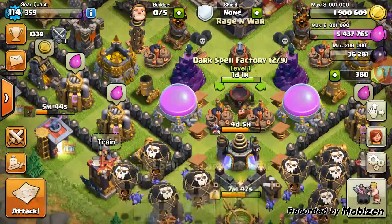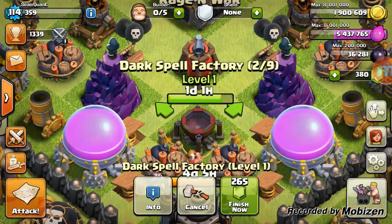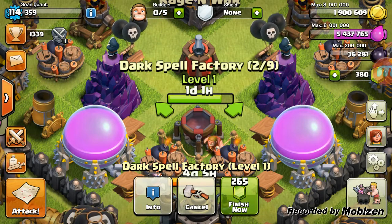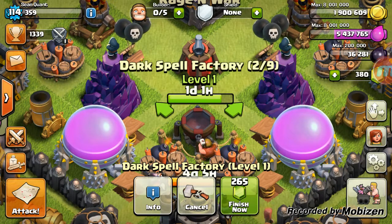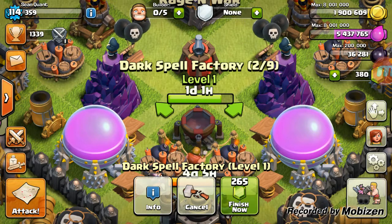The final builder is still working on the dark spell factory, completing in just one day. Tomorrow it'll be done and I'm going to upgrade it again right away to level three to unlock the haste spell, getting all three dark elixir spells unlocked. That upgrade is around eight to ten days, but we have the elixir available so no farming needed.